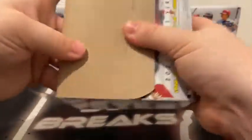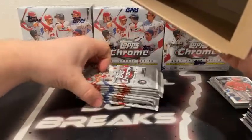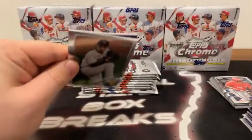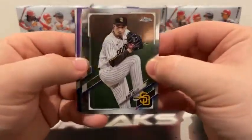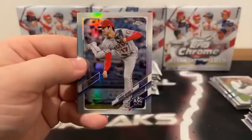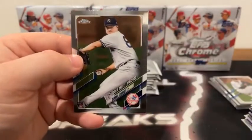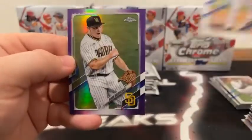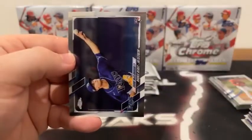I feel like we talk about it in every Topps Chrome Update break we've done — that's how improved this year's product is over last year. Not only do you have more cards, but I just feel like the cards look better. Here's Blake Snell for San Diego, a purple Charlie Morton, followed by a refractor of Shohei Otani, and a base rookie of Clark Schmidt for the New York Yankees. Here's Yerman Mercedes for the White Sox, Josh Reddick, a purple Mark Melanson, and a base Shane McClanahan rookie card for Tampa Bay.